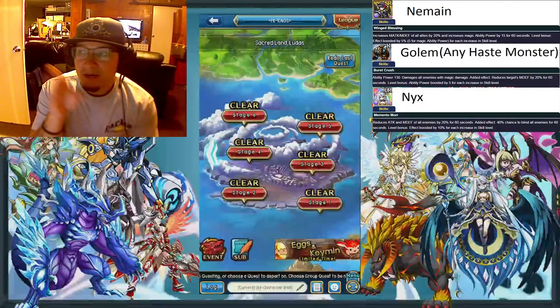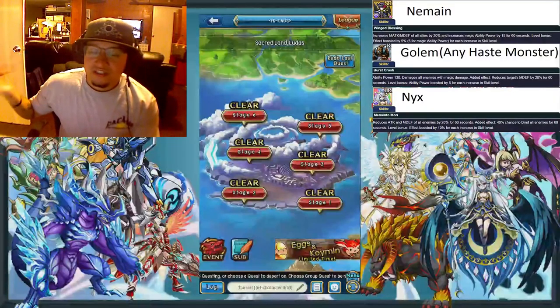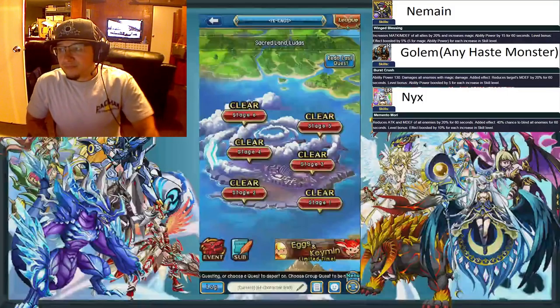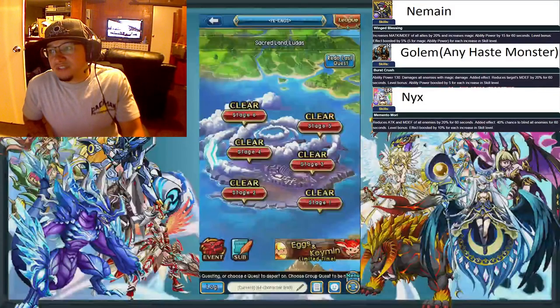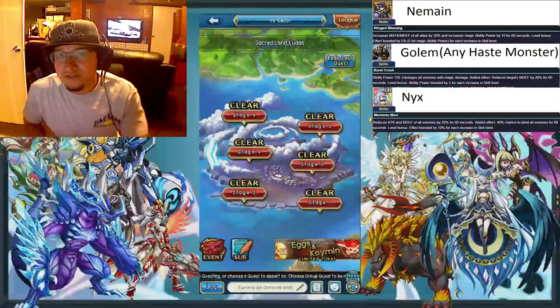So if you stack that up on top of each other it goes 15, 30, 45, 60, and so on until you have a really high amount of ability power increase. That's the reason the Nemean is so good. People ask why you're using SR — that's why. It's very, very good for mages because mages only use magic attack damage, not regular attack damage.